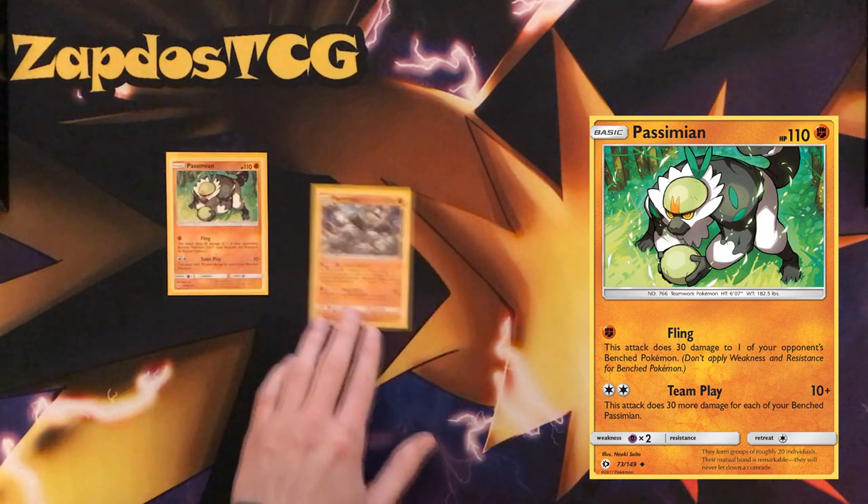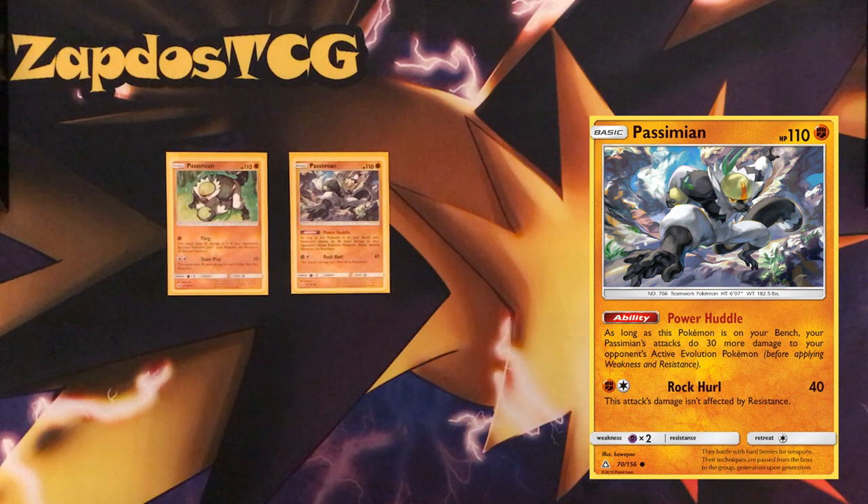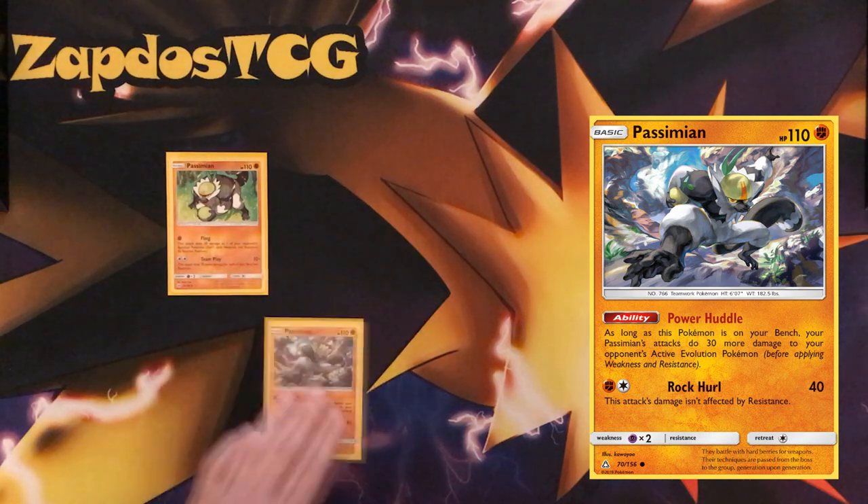but this time around with Ultra Prism, it got another Passimian which has the Power Huddle ability. As long as this Pokemon is on your bench, your Passimian's attacks deal 30 more damage.